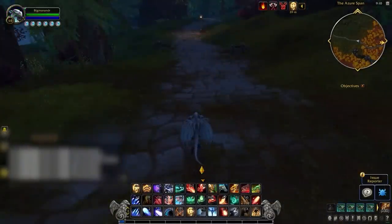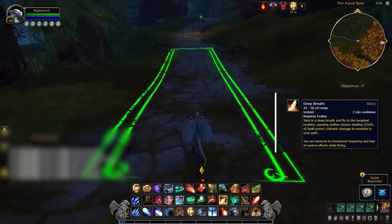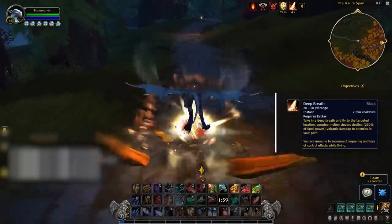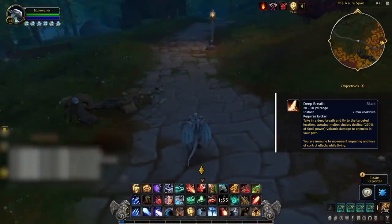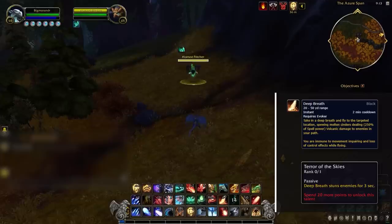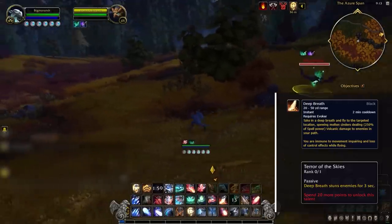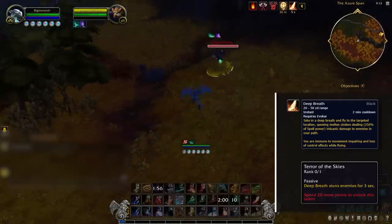Finally, we have our last unique Evoker ability, which you've probably seen before: Deep Breath. This is a classic Onyxia mechanic that has been recycled into a class ability. Our initial thoughts are that it's probably not that amazing. While you can give it a stun with the talent deep in the Evoker tree, its slow startup animation and travel time make it too laggy to reliably use in PvP outside of huge setups.